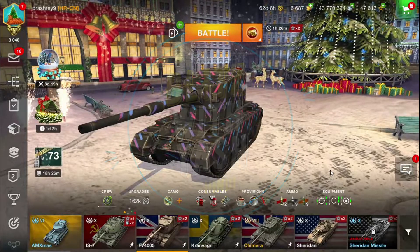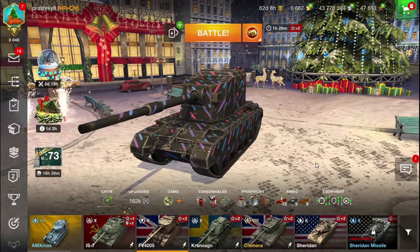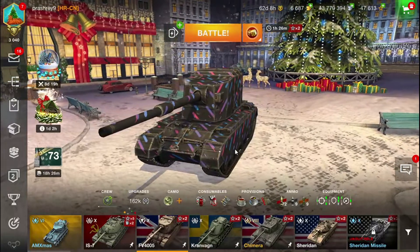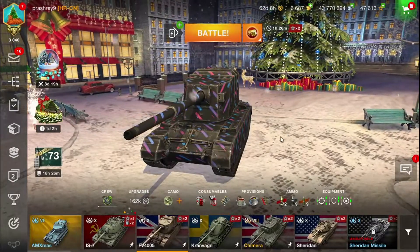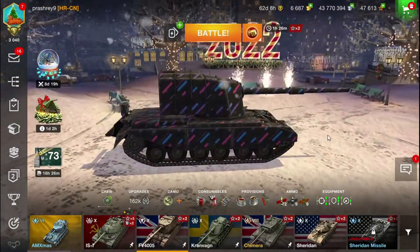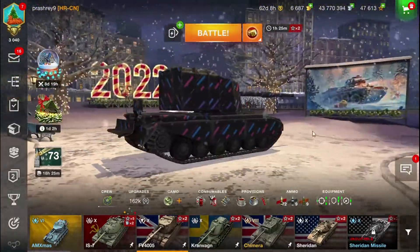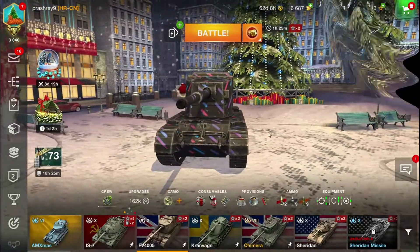Hello friends, welcome. I am your host Riyash and today we are going to talk about the FV4005 — a British tank destroyer which doesn't look like a tank destroyer. Its camouflage is very bad but it has a 3-shell clip capability, making it a clipping beast if you use it properly.